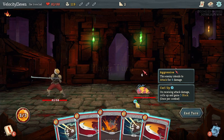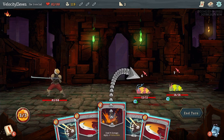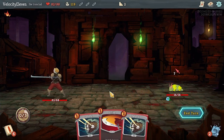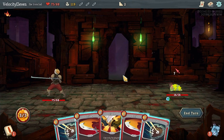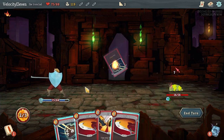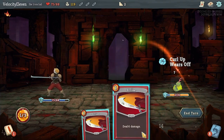Curl Up - on receiving an attack, rolls up and gains five block. I can kill that now - oh, I don't have any energy left to defend. I heal six at the end of every combat. Let's defend and defend and then I can clash.